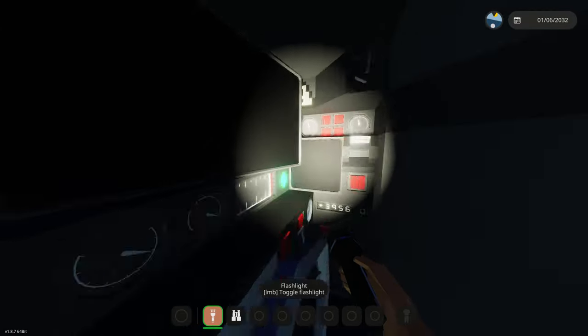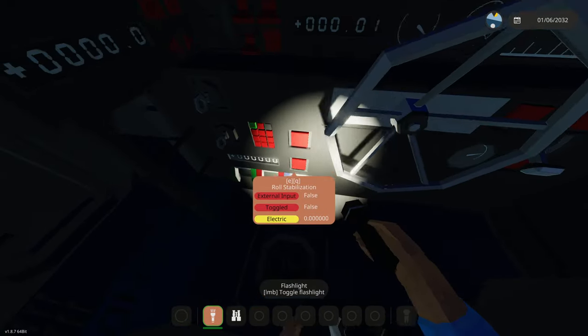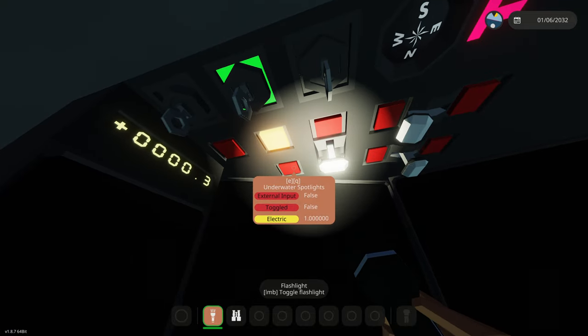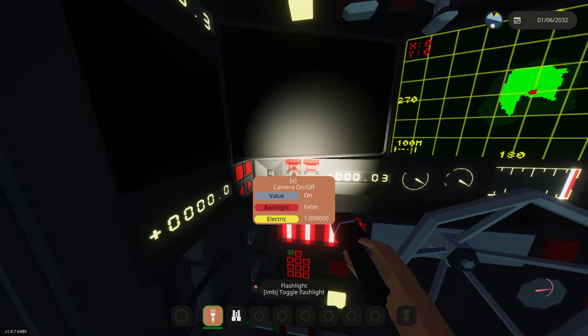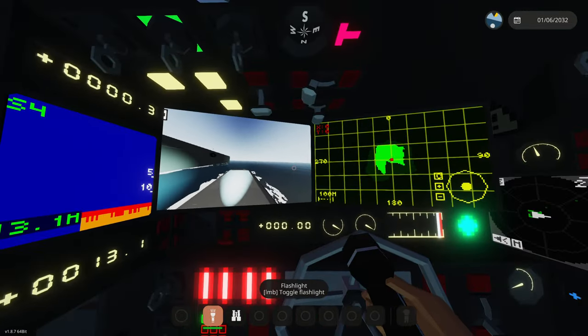That is a lot of buttons. We need to start our battery circuit breaker - that could possibly be it. We're going to turn on all this stuff - there we go, everything's on: instrument lights, underwater spotlights. We're going to turn everything on absolutely. How do we turn on these monitors? Map on and off, camera, night vision - nope, we don't need that. Sonar mode - that's a really cool sonar.